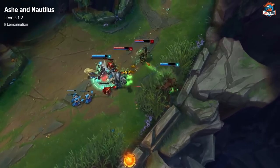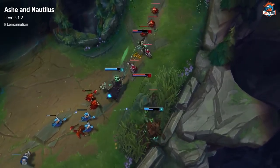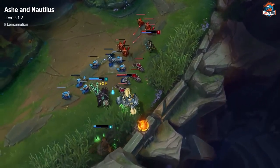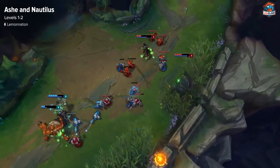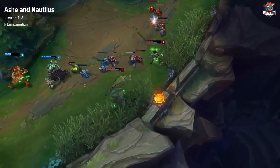For level 1 on Nautilus, you always want E, 100%. For Ashe, it's somewhat situational. W is the one that's going to be better for poking in lane, but Q is going to be better for doing Gromp. At level 2, you're going to want the other one on Ashe, obviously.